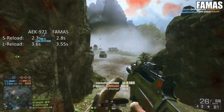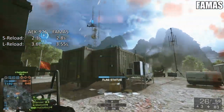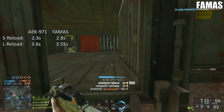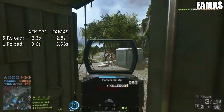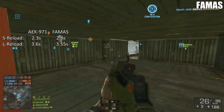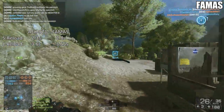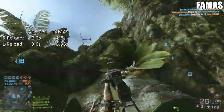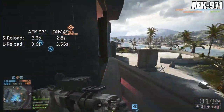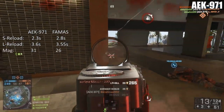As for reload times, the AEK clocks in at 2.3 seconds for the short reload — if you still have a bolt in the chamber — but its long reload is a staggering 3.6 seconds. Make sure you still have a bolt in the chamber, because that extra second between the short and long reload could mean the difference between life and death. The FAMAS takes 2.8 seconds for the short and 3.55 seconds for the long, so not as large of a difference there.